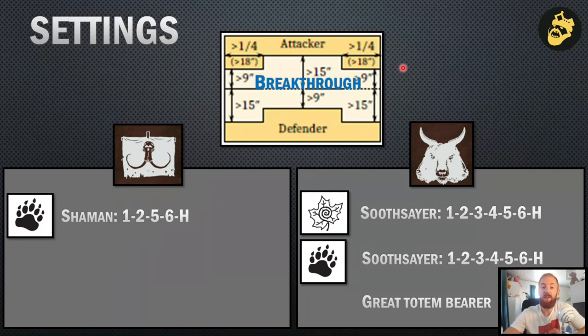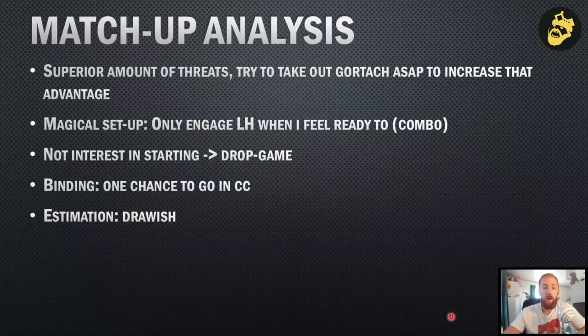We played randomly and got Breakthrough — obviously not the ideal matchup for me since he has three scoring ambushing units, so it won't be easy to counter. He picked spells one and two from Shamanism, and from Druidism he had the Throne and picked one, two, four, and five. He also had the Great Totem Bearer, so the key strength of his list is the huge amount of buffs available, making his magic phase very strong for boosting combats.